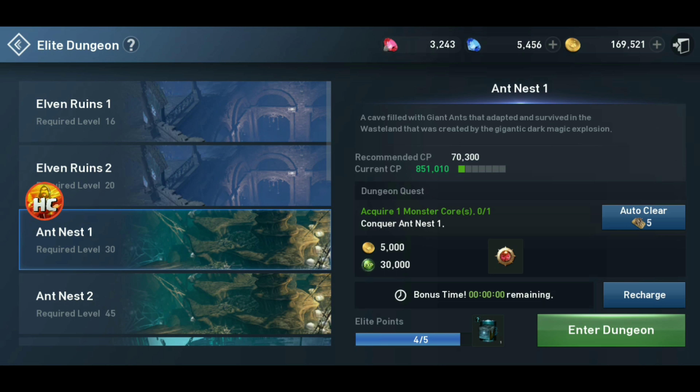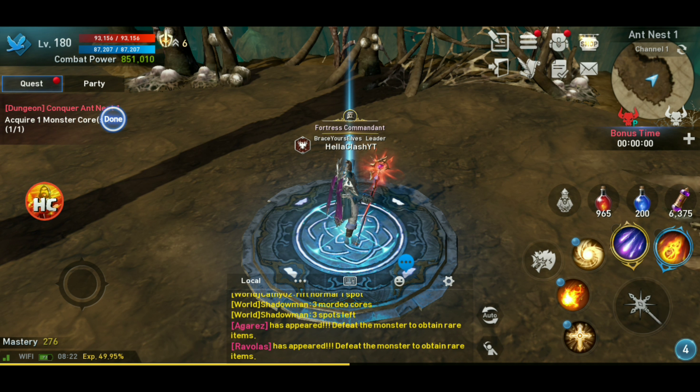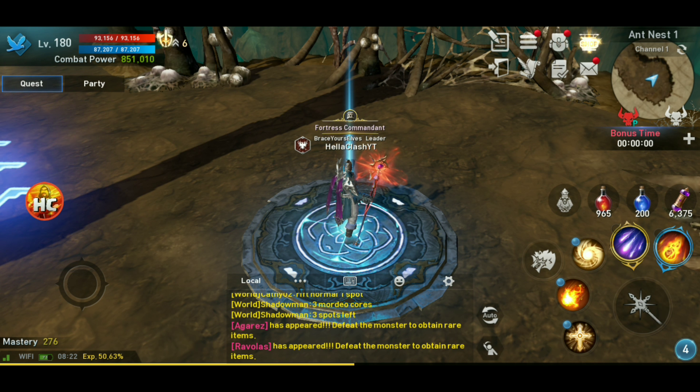So you enter the dungeon, chill at the spawn — you don't have to go anywhere. You go into your inventory and hopefully you saved a few of these core boxes that you've picked up along the way. Select it to one, open that core box — it doesn't matter where that core is, what it's for, whether you need it or not. You complete the dungeon, collect that Hedena reward, and then you are one step closer to getting that dungeon box.